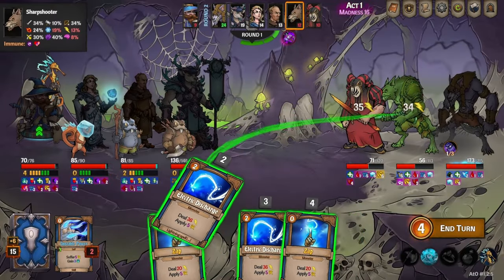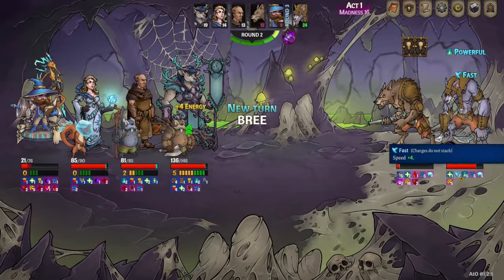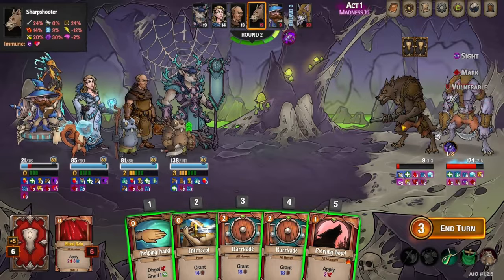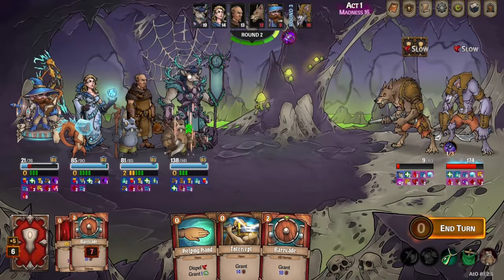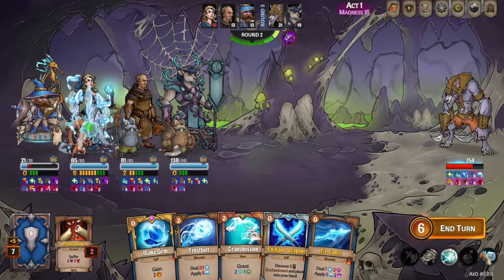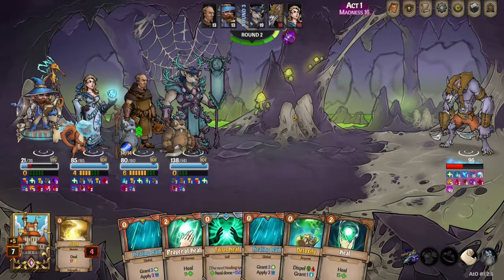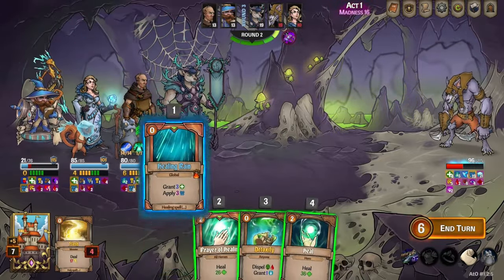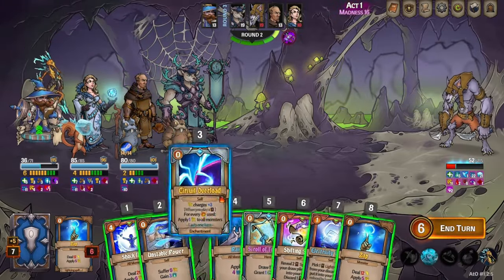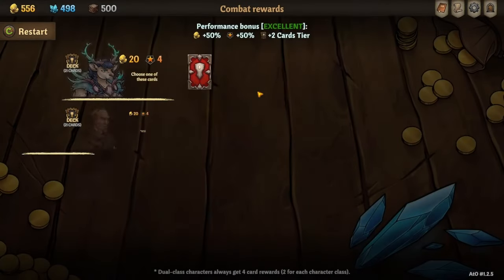We draw Shock Nova turn 1 again. Shifting Scroll — even though it's a minus 1 card, meaning it doesn't put as many cards back into your hand as it costs, technically you lose out on having a singular card. Generally you want to be able to play all 5 cards you draw every turn. But the Shock Nova is so worth getting on turn 1 that I find it very worth having in the deck. There are a lot of use cases for a Shifting Scroll, so it's often pretty worth it.